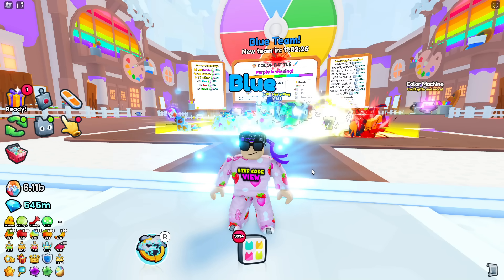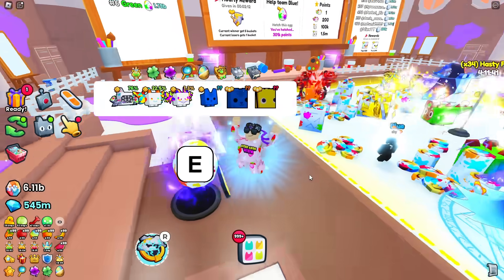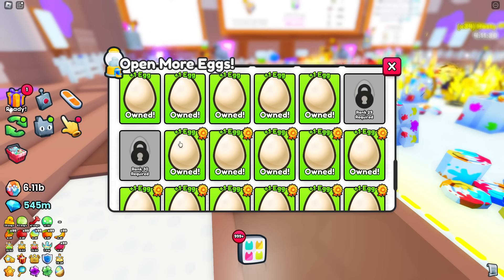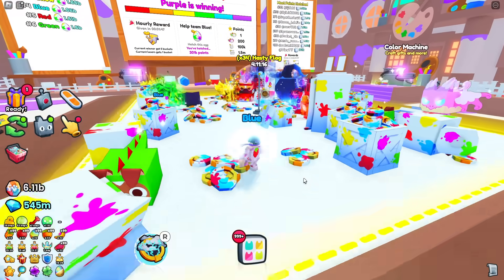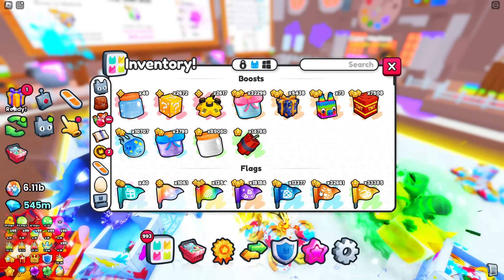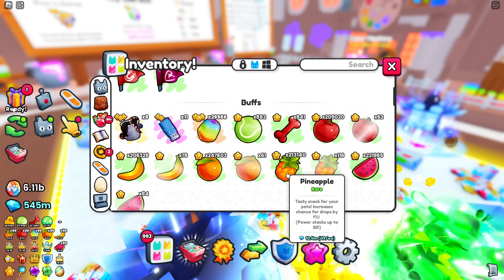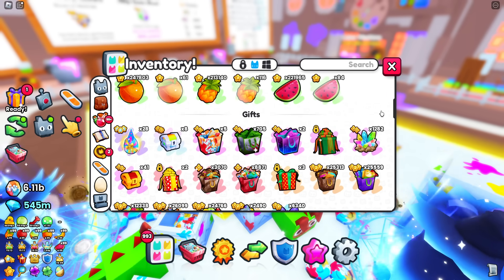To help your team climb the leaderboard, spam this event egg. Make sure you've bought as many egg machines as possible depending on your rank — more eggs hatched per second means more points. Also put on hasty flags, activate your rainbow fruits, and make sure you have every fruit and buff active: tennis balls, bananas, watermelons, oranges — basically every single buff possible.